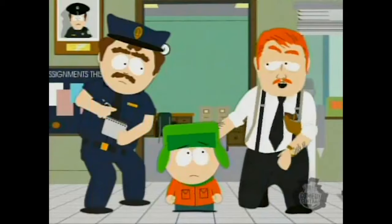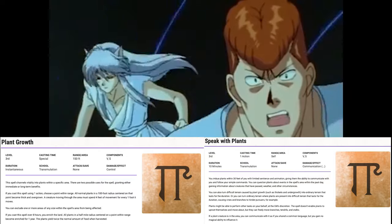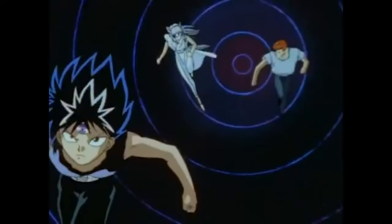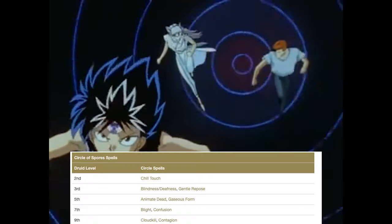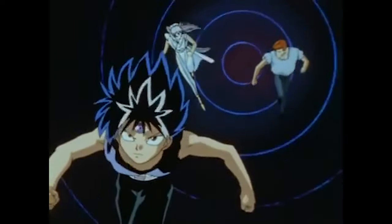At level 11, we're now a 5th level Druid — our hit dice increase to 11d8 and max hit points to 69. Our Symbiotic Entity provides 20 temporary hit points. We gain two 3rd level spell slots and can prepare a total of 10 spells. I chose Plant Growth and Speak with Plants as 3rd level spells to further control the battlefield. We also gain Animate Dead and Gaseous Form always prepared from Circle of Spores. Our Thorn Whip's damage die increases to 3d6.